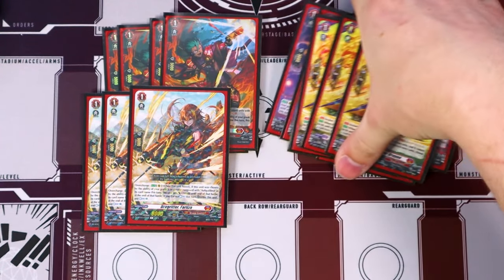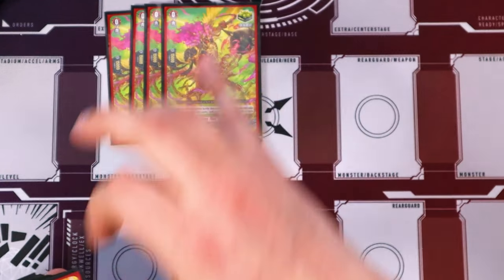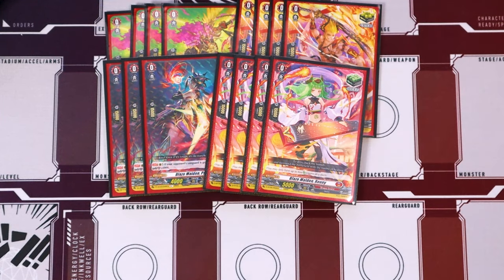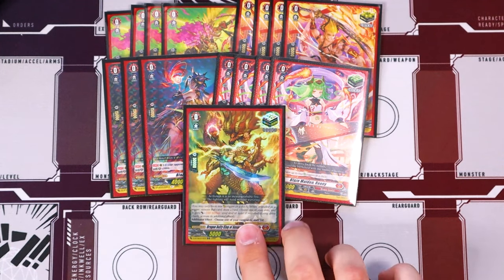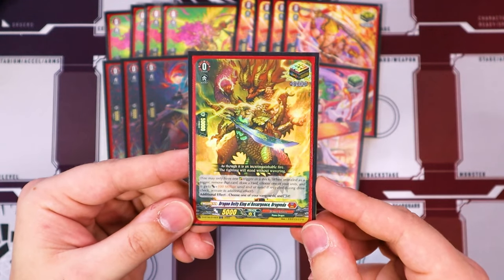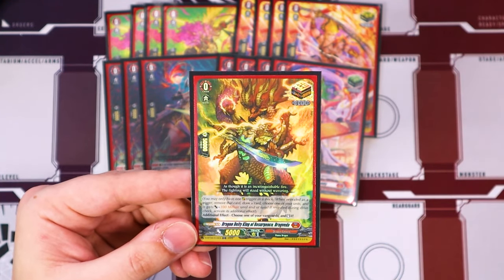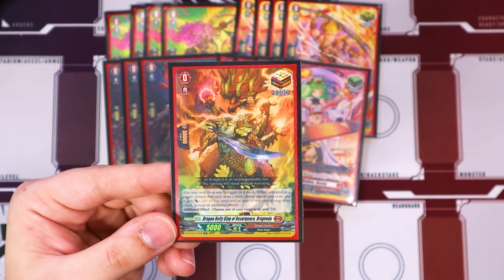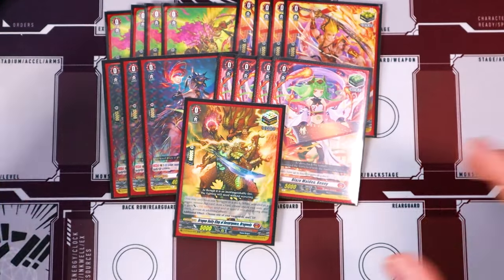We're just going to go ahead and jump right into the trigger units. Triggers are super simple — it's just four Burning Flare, four more Vanilla Crit, three Parama Fronts, four Heal Vanillas, and our OT is Drag Veda, because Drag Veda is sick. Being able to re-stand your Vanguard is really, really good — it's just an additional attack and you get more drive checks. And having a hundred mil on your Vanguard is pretty scary. But that is it for the triggers.